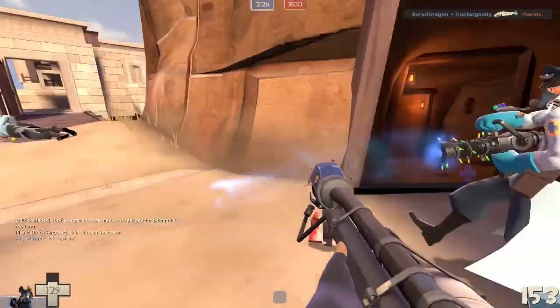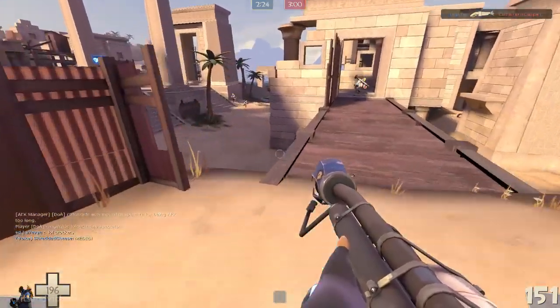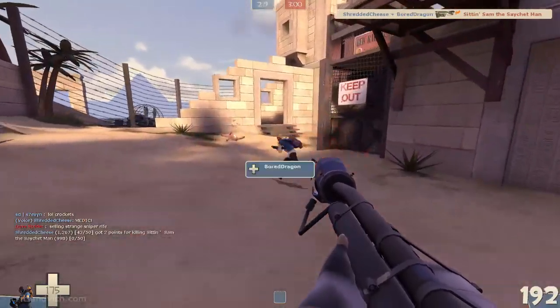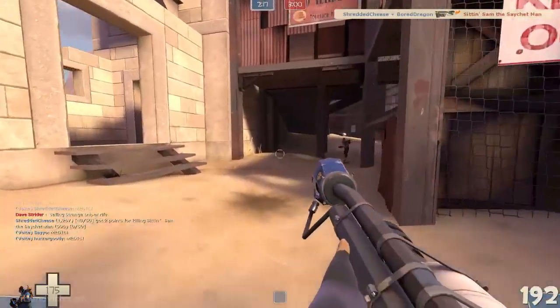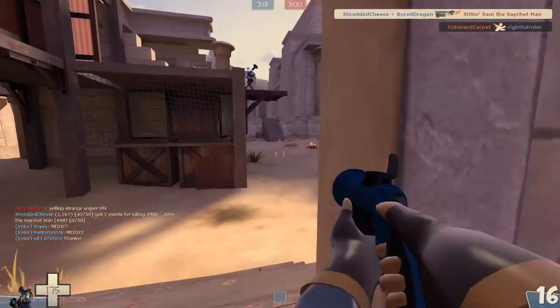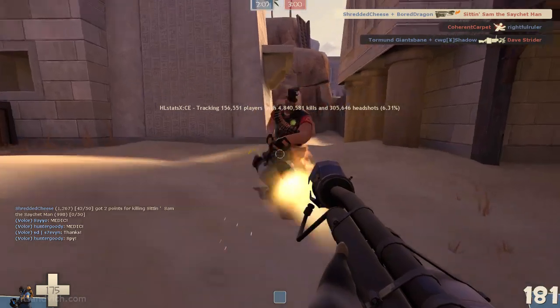You can still just charge at people holding the mouse button down with this thing and do a substantial amount of damage — you can do that with all the flamethrowers — but you gotta remember, this thing is not the WM1 weapon anymore because they took away the damage bonus it had. They brought the stock flamethrower up and brought this thing down to be in line with stock.